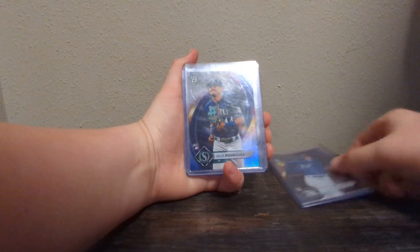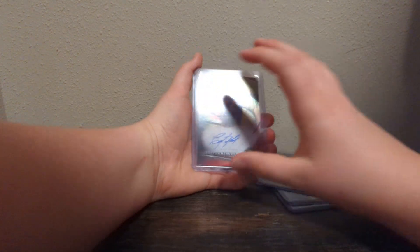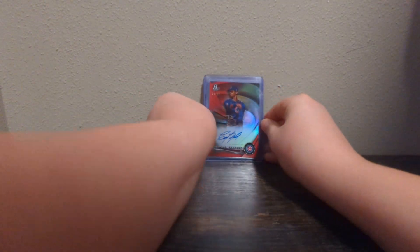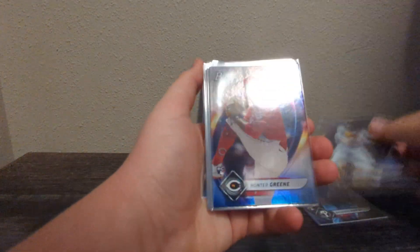What a box though — that was a great box. Here's a quick little recap. Wander Franco rookie. Julio Rodriguez rookie. And there's that guy — a Christian Hernandez out of 10, on-card auto. Very, very nice. We're just going to quickly fly through these rookies here, see them as you go.